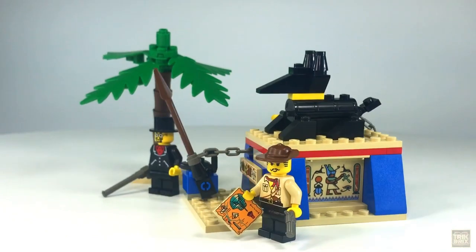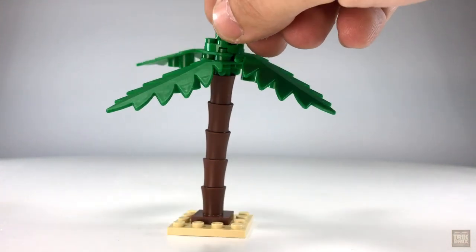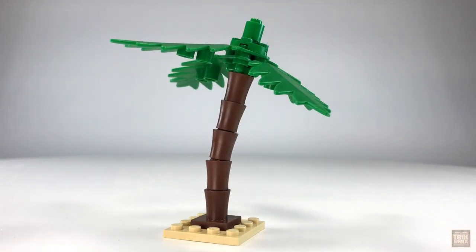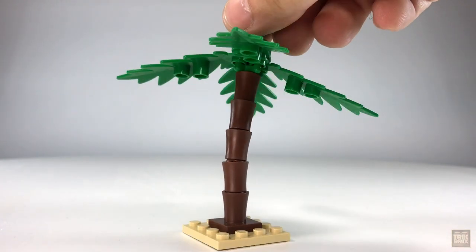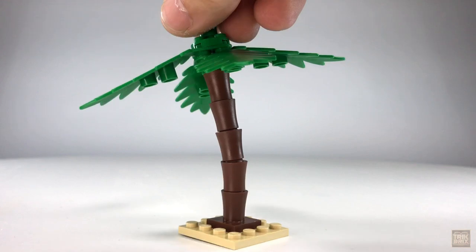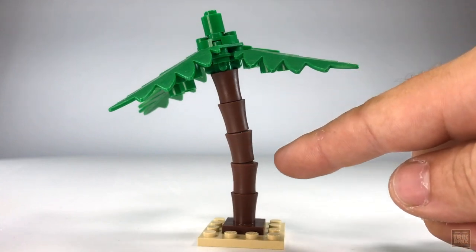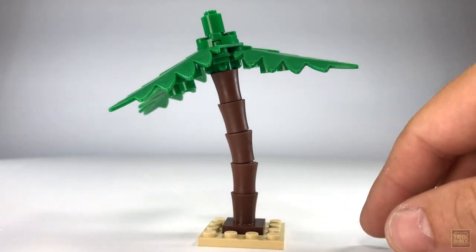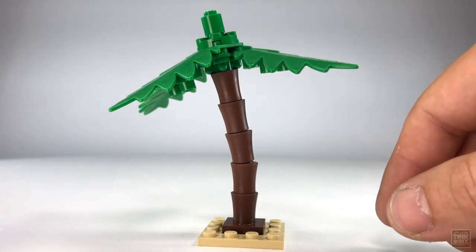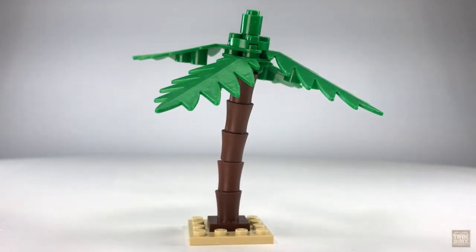And now, back to the main attraction. This set features one of my favorite now-defunct Lego builds: the jointed palm tree. For some reason, most likely cost efficiency, they have now moved away from this design completely. But there was a time when nearly every theme had several sets that included this tree — everything from pirates to paradisa. Being out of production has driven up the value of these trunk elements considerably, with individual sections fetching upwards of 50 cents each. That might not sound like much, but it adds up pretty quick when you're looking to expand your desert or beach scene. I really wish they'd bring this design back, because the palm trees today just don't have the same versatility and charm.